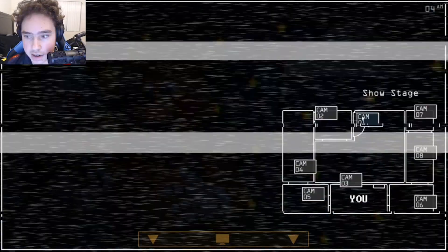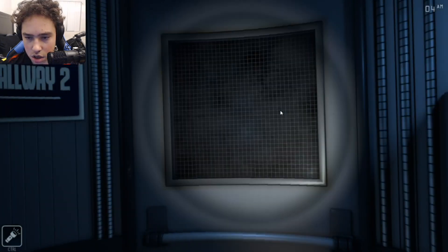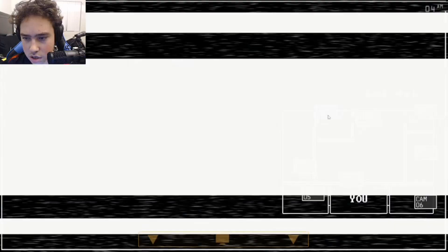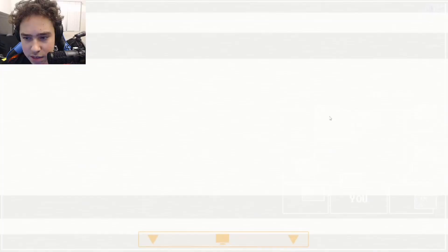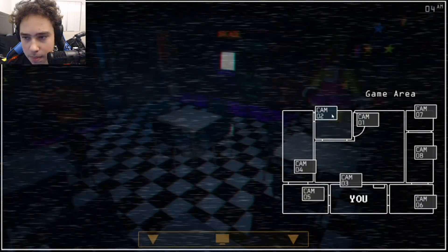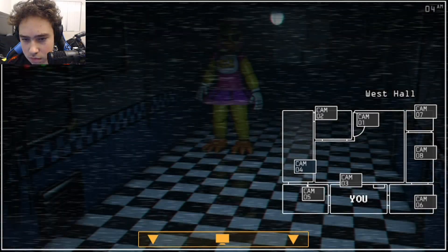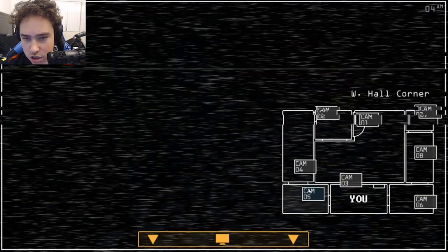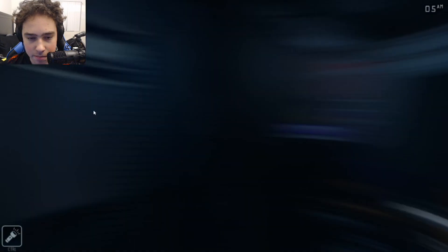We're good. I think we can make it. Where's Chica? There she is — she's right there. We can make it, guys! It's gonna be 5 a.m. soon. Okay, she's gone. She's in camera four — I think we got this. She is in camera five. Reboot the system. And done, she's gone.